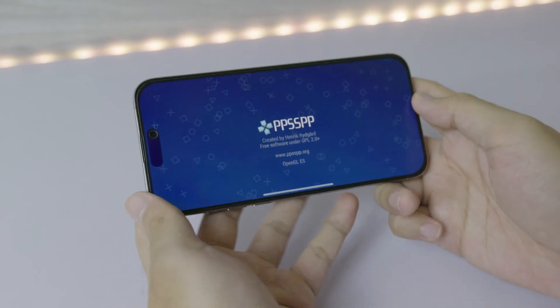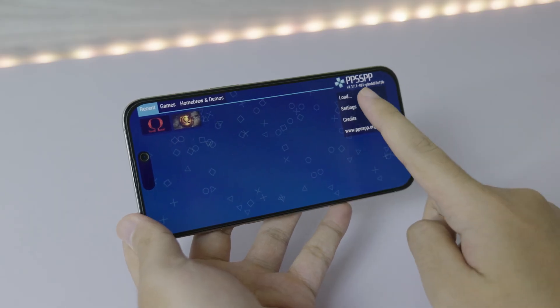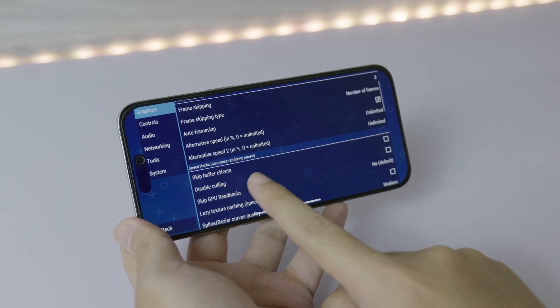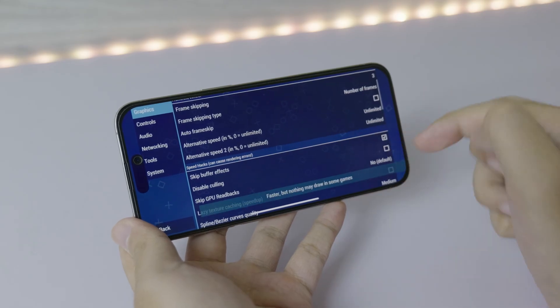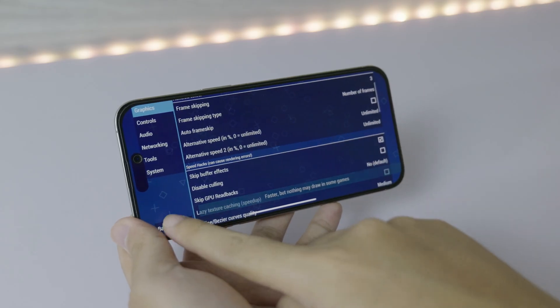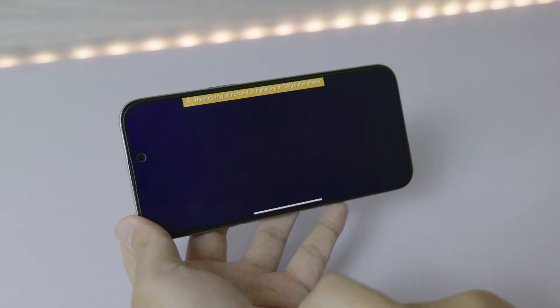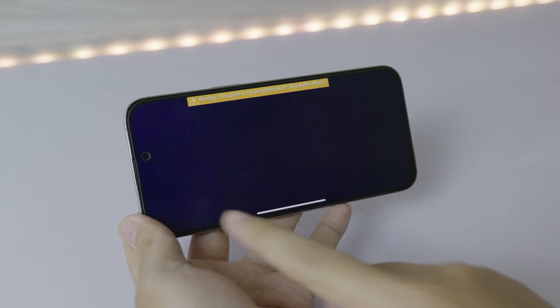Before you launch the game, you need to go into Settings, and under Settings you're gonna check on the option called 'Skip Buffer Effects.' Just check this button, turn it on, go back, and then launch the game one more time. You can see this pops up — don't worry about it, the game will be working.